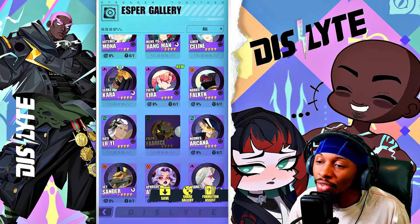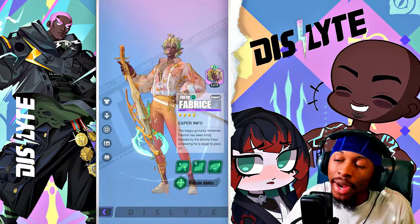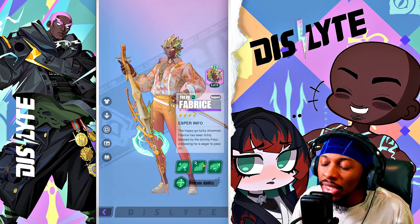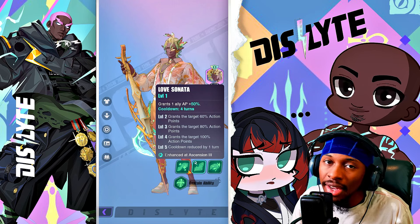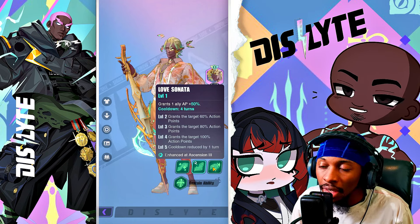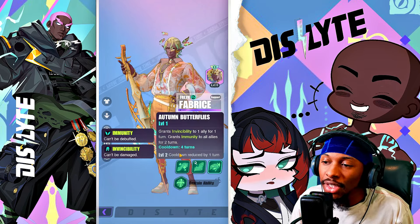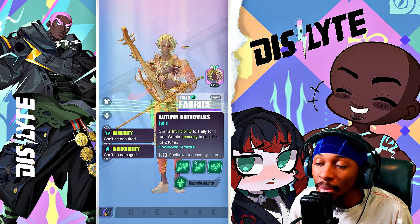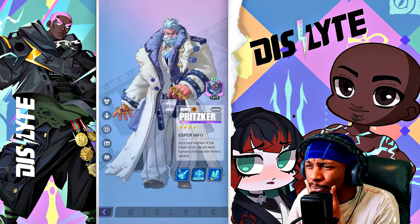Forbryce will take a little longer to get since he requires shards — I believe he's in Club or Cube. His S2 gives a 100 AP pushback when skilled up, plus an attack up at Ascension 3, making him like a free-to-play beginner version of Abigail. His S3 has invincibility with immunity coverage to sustain squishier units and prevent debuffs on your party.